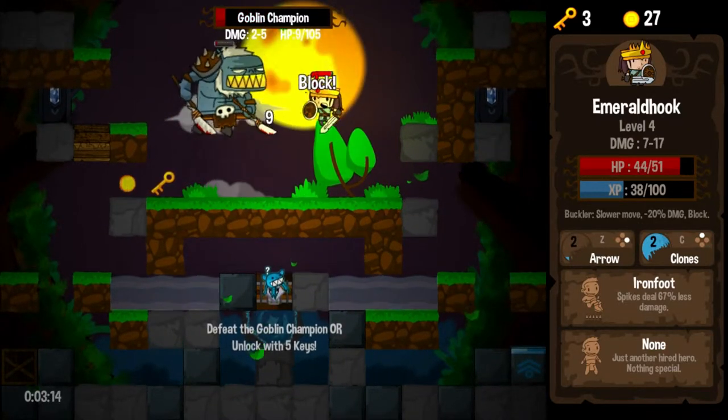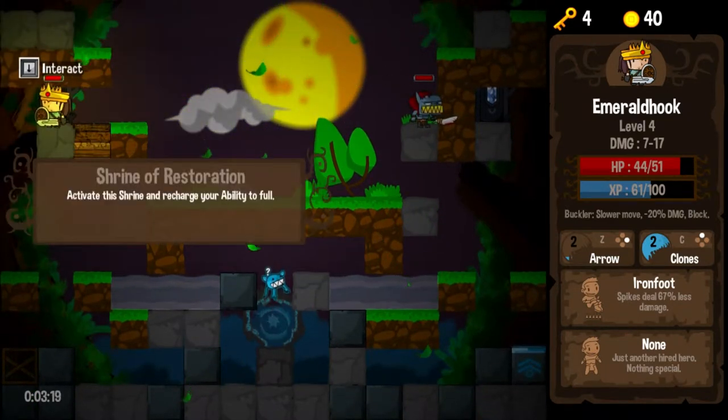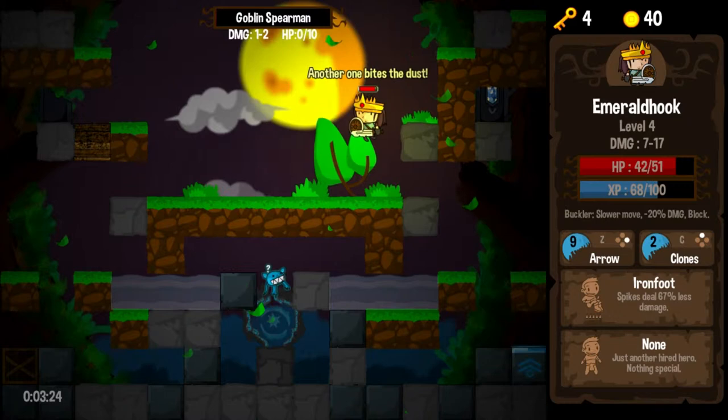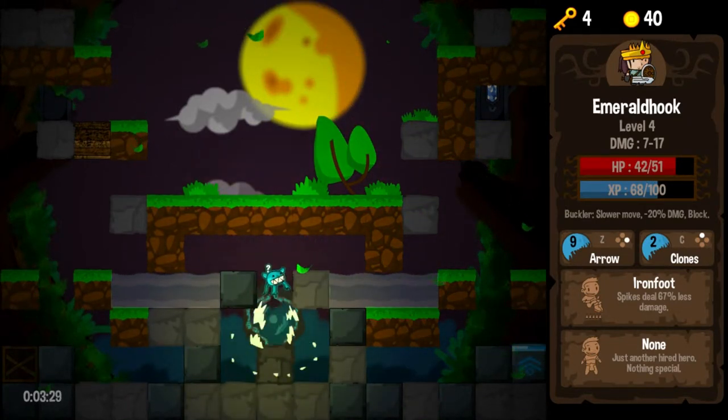He jumped it — a little too agile for me. All right, I think we've got a restoration here. We do — we'll go ahead and restore our arrows. Might as well take this opportunity to get one more kill. And we're out. Goblin Forest completes.